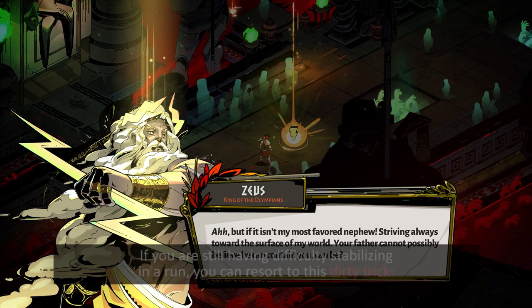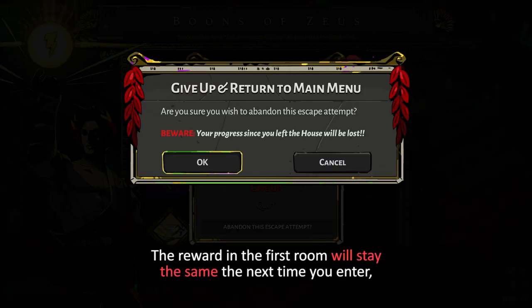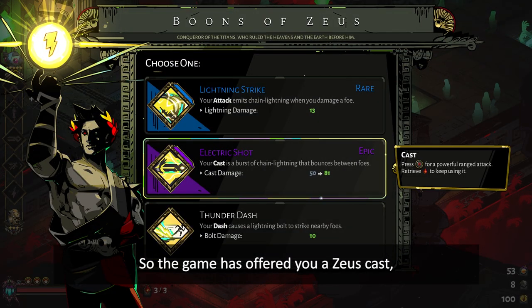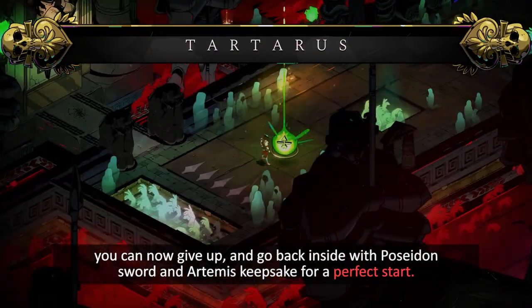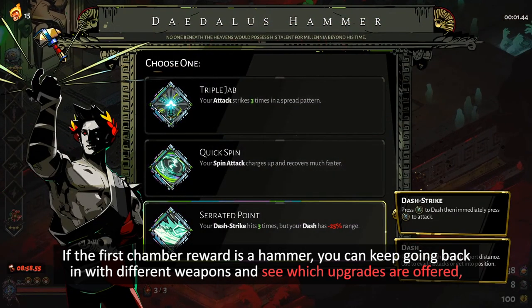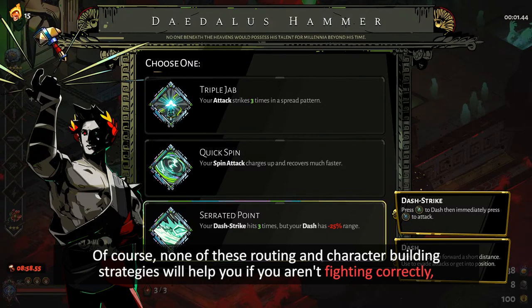If you're still having difficulty stabilizing in a run, you can resort to this dirty trick. Check the reward on the very first chamber, then pause and choose to give up. The reward in the first room will stay the same the next time you enter, but now you can come in with a weapon aspect and a keepsake that will make the best of it. So if the game has offered you a Zeus Cast, you can give up and go back inside with Poseidon Sword and Artemis Keepsake for a perfect start. If the first chamber reward is a hammer, you can keep going back in with different weapons and see which upgrades are offered, then settling on the weapon that was offered the most influential one.